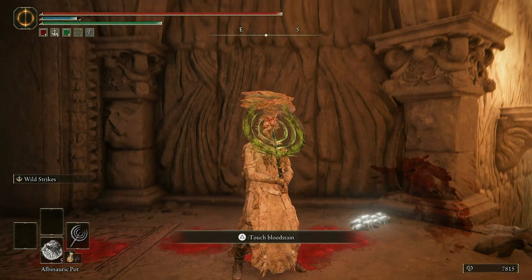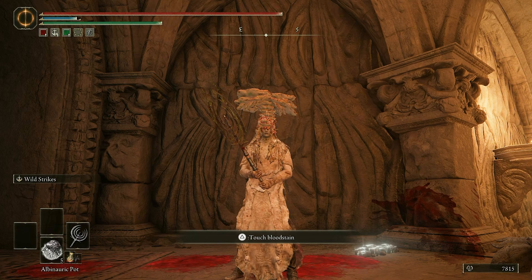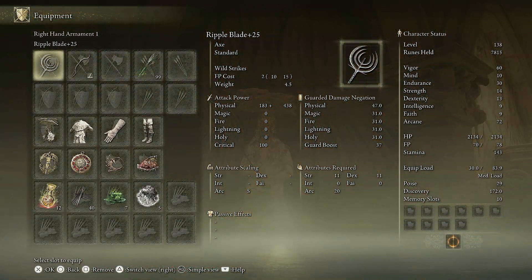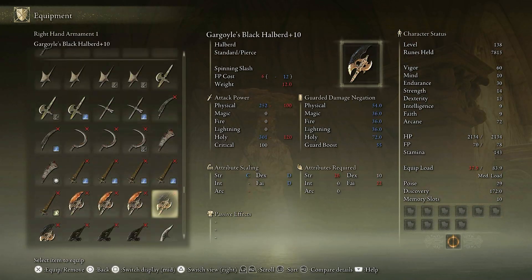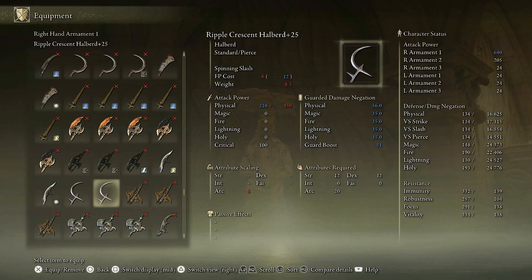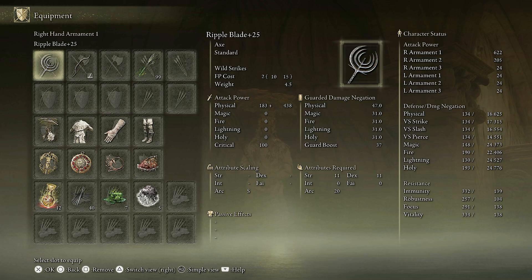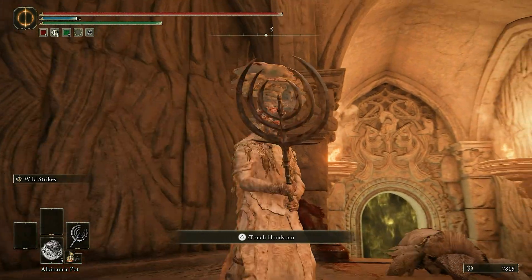You can use Sleep Grease on this weapon and people will fall asleep in just a few hits. But that's boring — that is just simply boring. The way this build is set up is way more fun. You can also, instead of using the Ripple Blade, use the Ripple Crescent Halberd. This also has an S scaling in Arcane. It does a little bit more damage — 640, not that much. I thought it would be more. Granted, the Halberd has a slightly better moveset; it has the running thrust that is just so dangerous. But I like to use the axe.